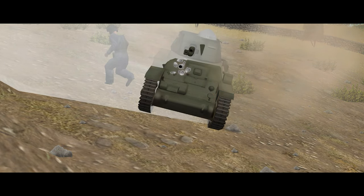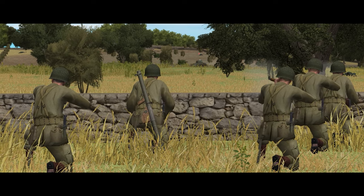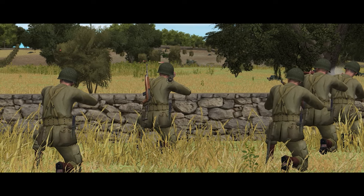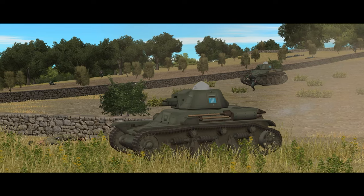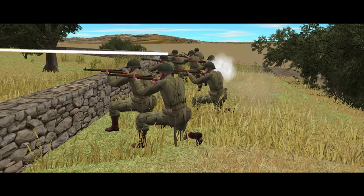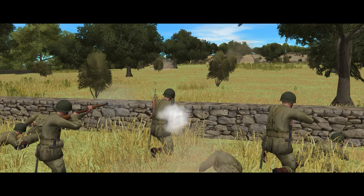Things in the center continue to remain hairy. With the arrival of their German allies, the Italians begin pushing forward with renewed confidence. This time, however, they're supported by the two R-35s we saw at the very beginning. Despite pushing forward into bazooka range, it takes three separate shots before the bazooka team finally destroys the first R-35.